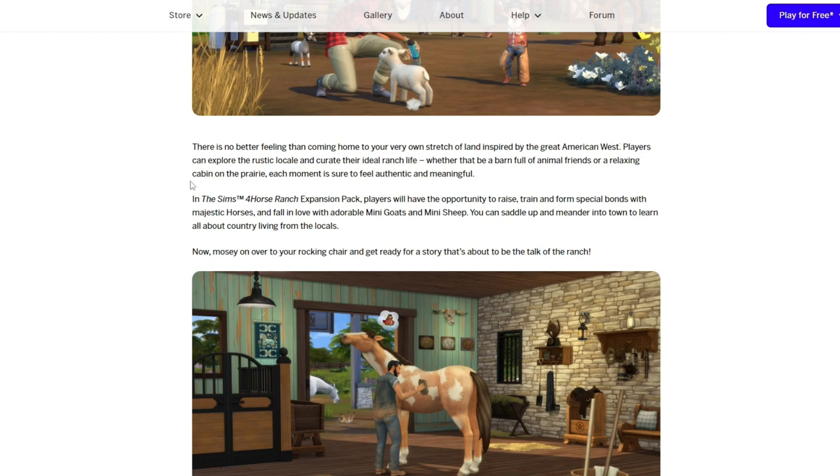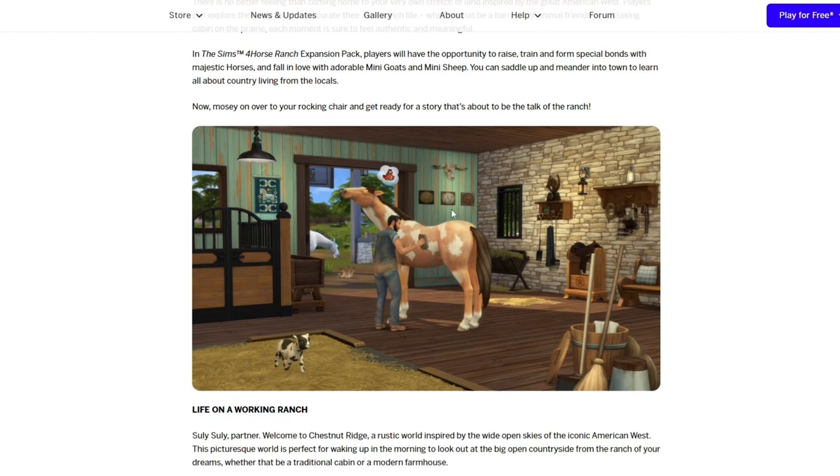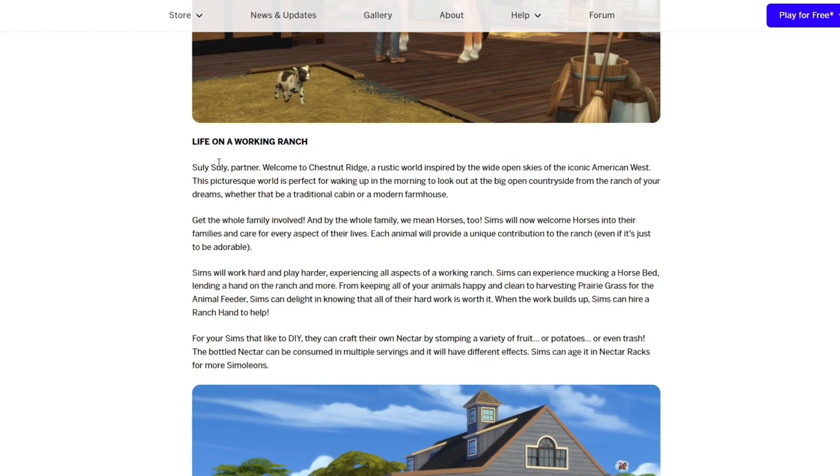I just love that it keeps mentioning cabins — I love that vibe. In the Sims 4 Horse Ranch expansion pack, players will have the opportunity to raise, train, and form special bonds with majestic horses and fall in love with adorable mini goats and mini sheep. I feel like there are some things they're mentioning that we've already read, like training, raising, creating special bonds. This is also mentioning the rocking chair — let's see what this says.